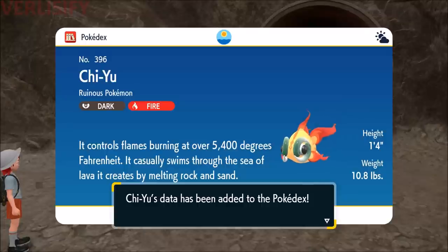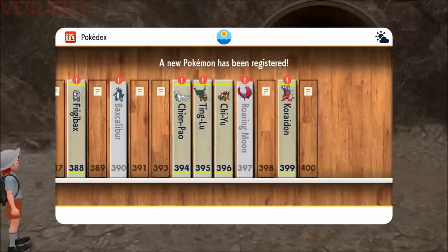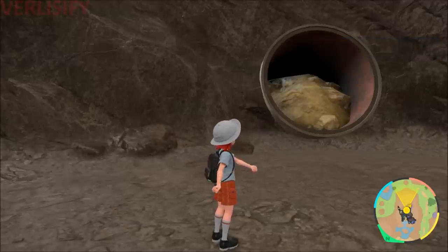It controls flames burning at over 5,400 degrees Fahrenheit and casually swims through a sea of lava it creates by melting rock and sand. But it's only like a foot tall and barely weighs anything — so it's not melting entire mountains or creating a cascade of volcanoes. It's kind of creating its own tiny little river. That's kind of cute.